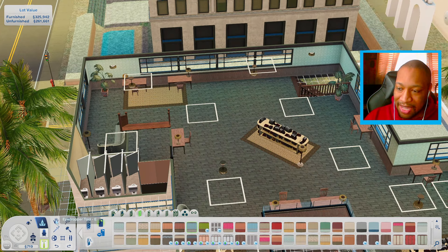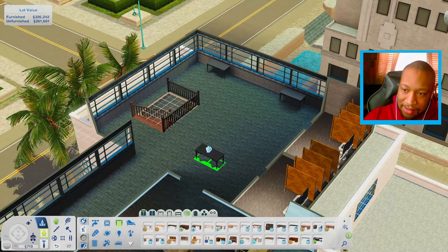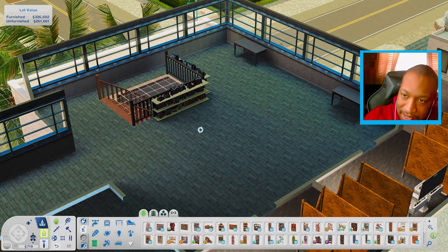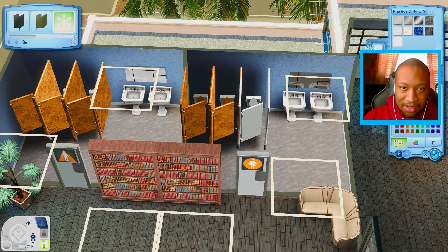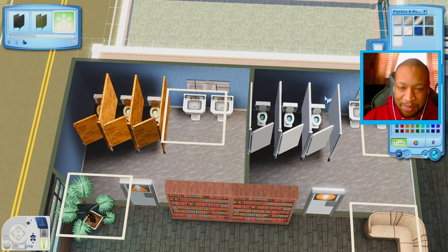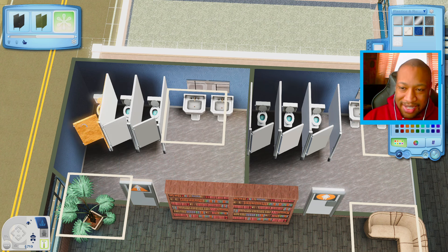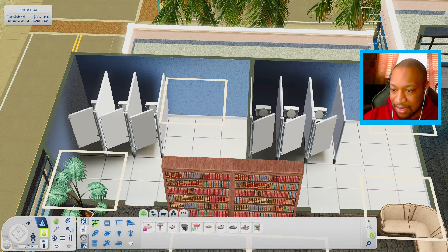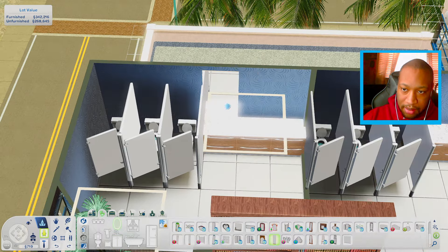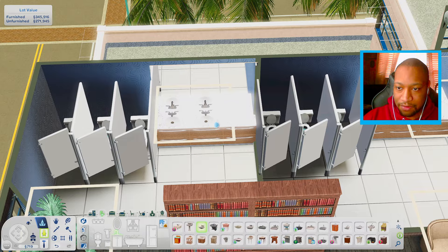I'll put a couple of desks and chairs and bookshelves out. For the bathrooms, I'm just going to do kind of what I did earlier — just make sure everything looks good. Maybe we can put some urinals in here if we have space, but I want to make sure the stalls are all white. I want to get some white tile for the bathroom, get rid of the original sink and mirror, and replace them with those nice countertops from the base game. I want to get those mirrors from the base game as well.